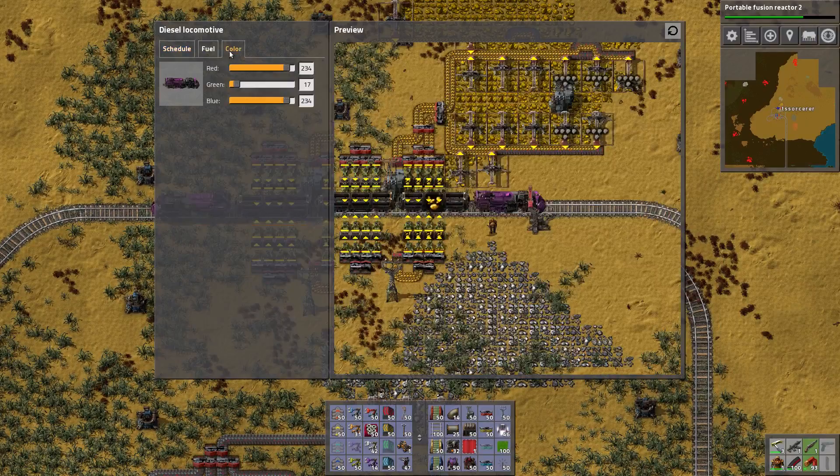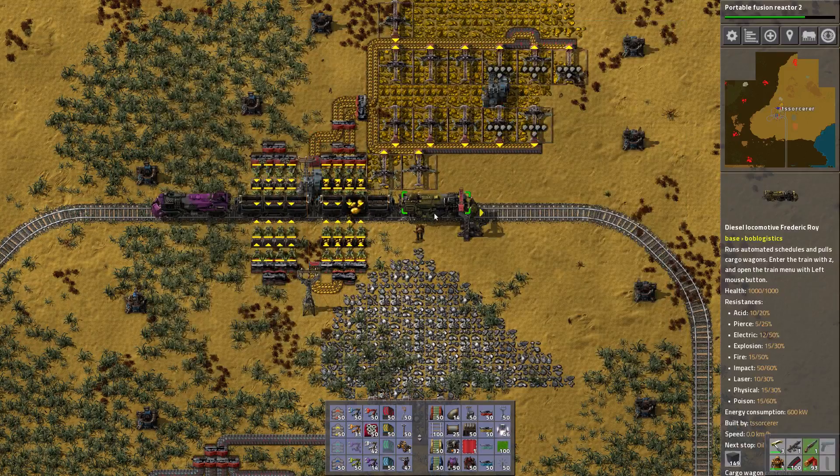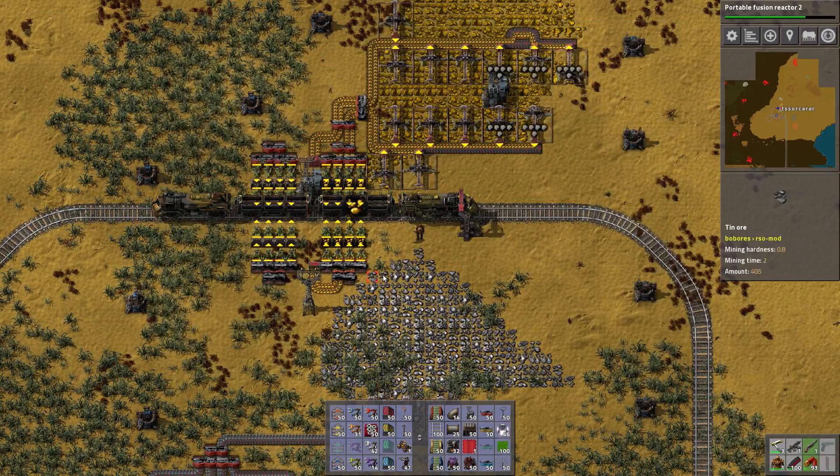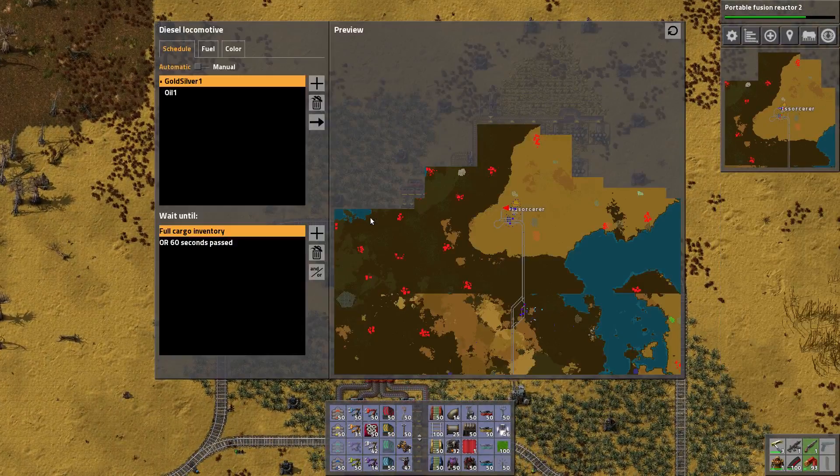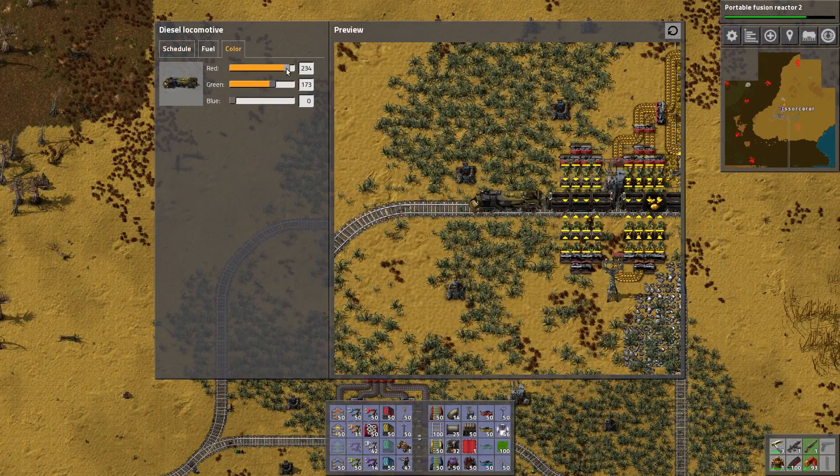This is a gold train. Your color should be gold. It's gonna be gold in something else eventually though — it will also be a silver train.